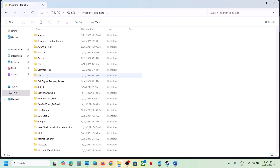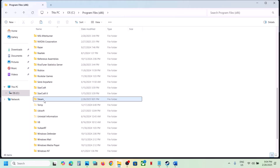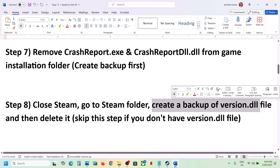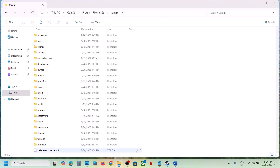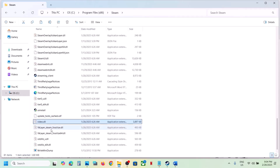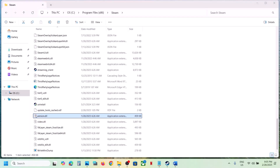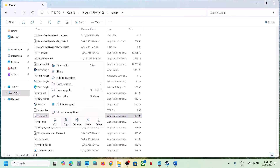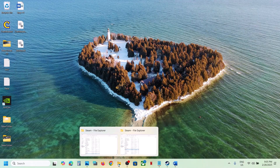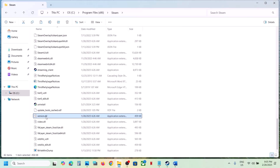Once you open the Steam folder, create a backup of the version.dll file. If you don't see this file you can skip this step, but if you have it, copy it and paste it to the desktop as a backup. Then delete the original version.dll file.